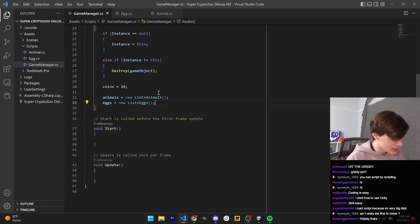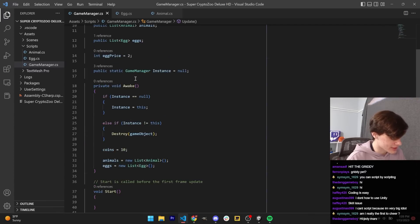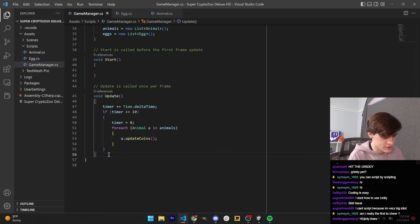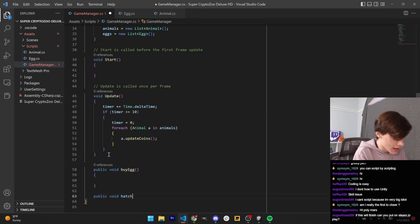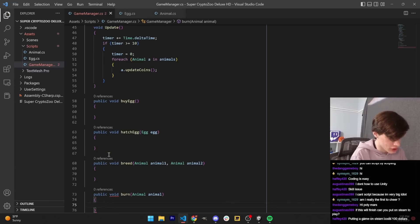Back in our game manager, in the update loop, let's run that method every 10 seconds. Simple as that. And then while we're in game manager, let's fill in the rest of the methods we need, which is buy egg, hatch egg, breed, and burn. And that should be it.